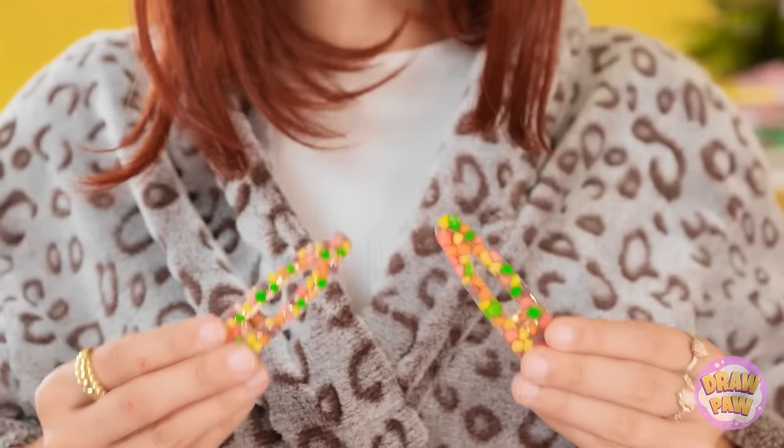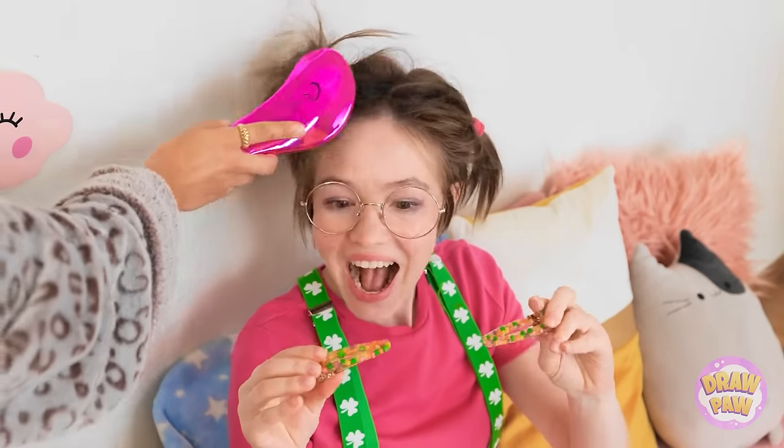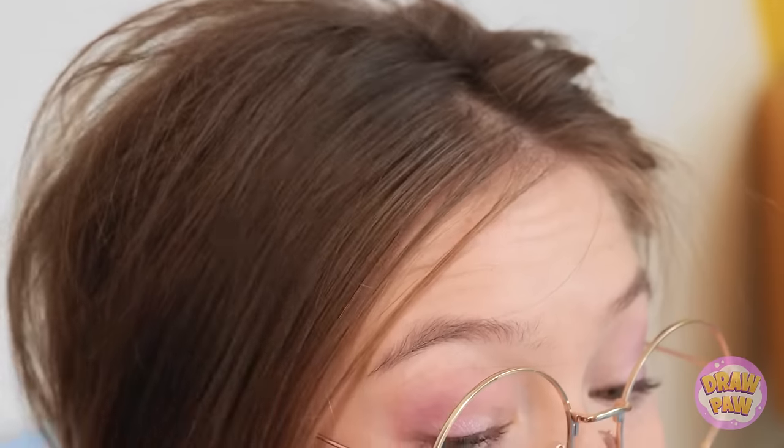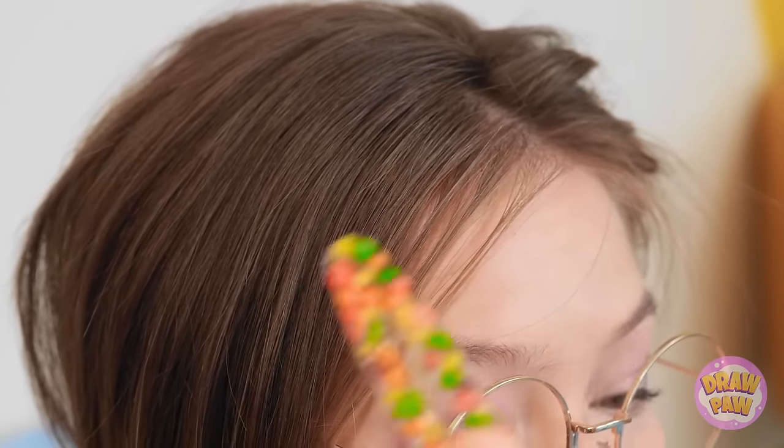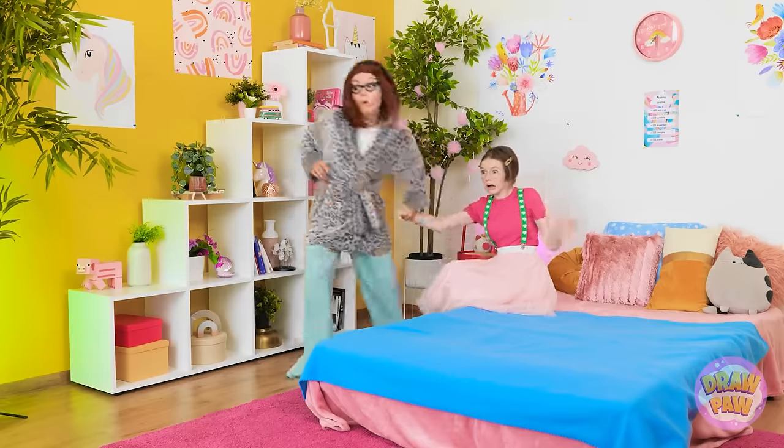Honey! Look what I have to put in your hair — candy clips! Are those made out of my nerds candies? Wow, I love them! They sure are! You hold them while I brush your hair so we can put them in! Now let's use one of the clips — one on this side, and then another on this side too! Yay! I have candy in my hair! That's so cool! Thanks, Mom! And you look so pretty! Oh no, we have to get you to school! Come on, hustle!